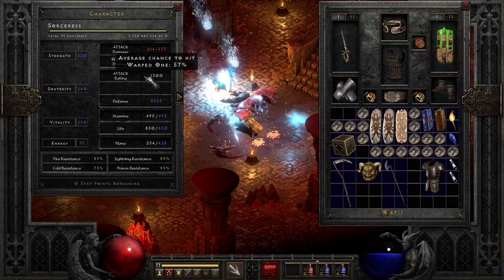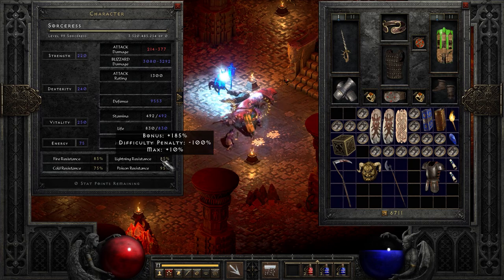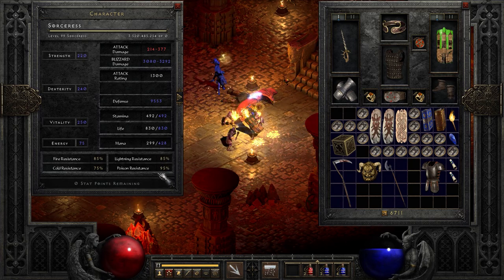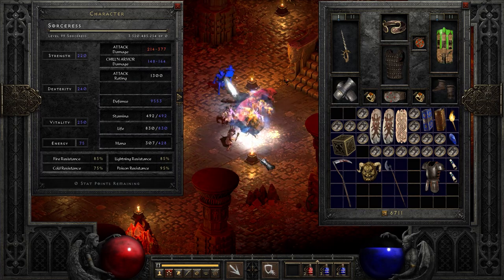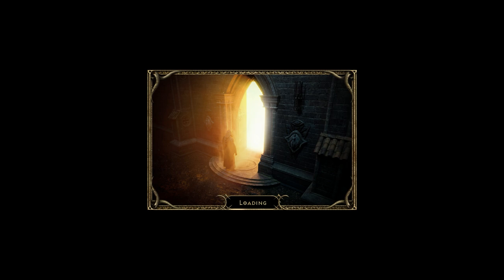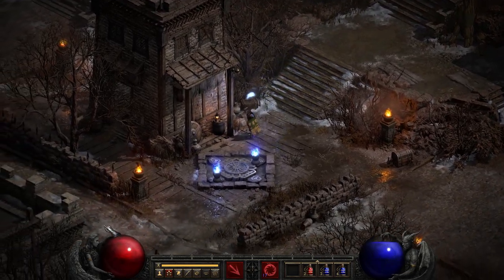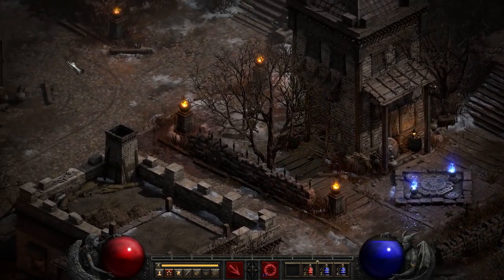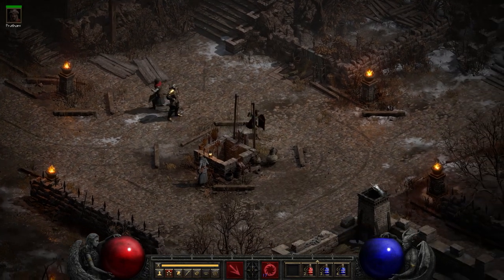So all in all, we've got a huge defense, huge block, resistances and absorbs, huge poison reduction — we've just got it all. Let's grab our Mercenary and take a stroll into Chaos Sanctuary. I'll show you how she performs over there, and she was an excellent performer in Chaos Sanctuary.